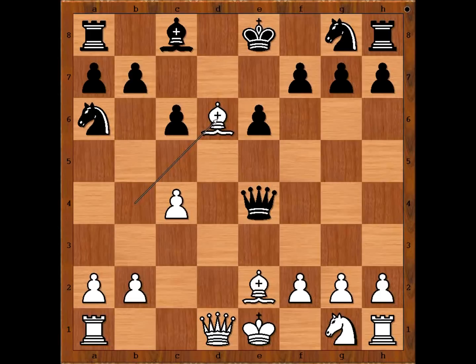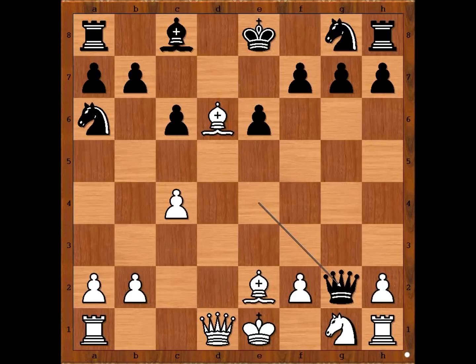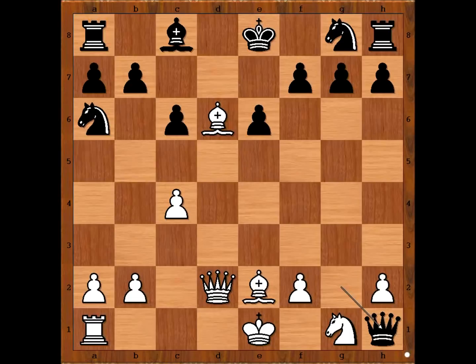Black to move. Bishop to d7 was played. Queen takes pawn on g2 is the most played move in this position. After that, white usually plays queen to d2, allowing queen takes rook. Most of the time black plays knight to f6. Queen to h1 is not a very popular move. After castling queen's side, white has excellent compensation for the sacrificed material.